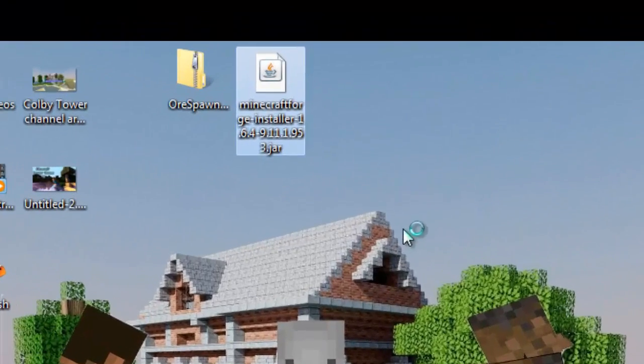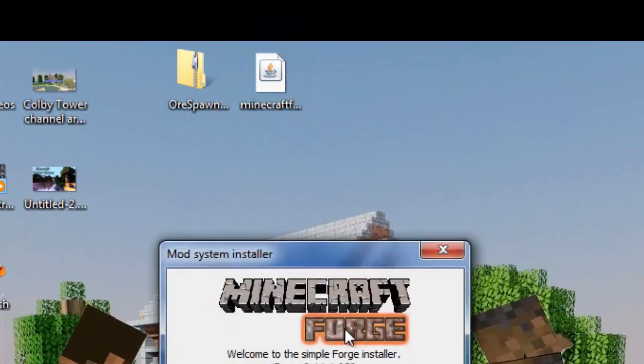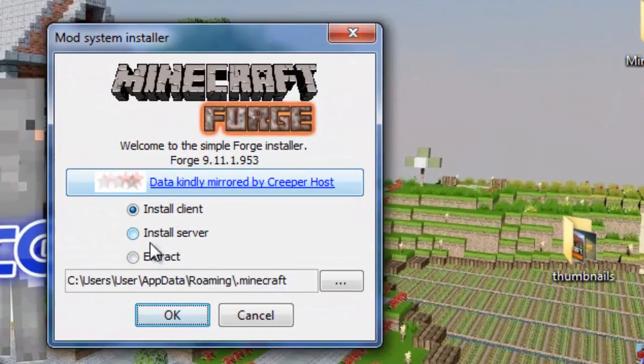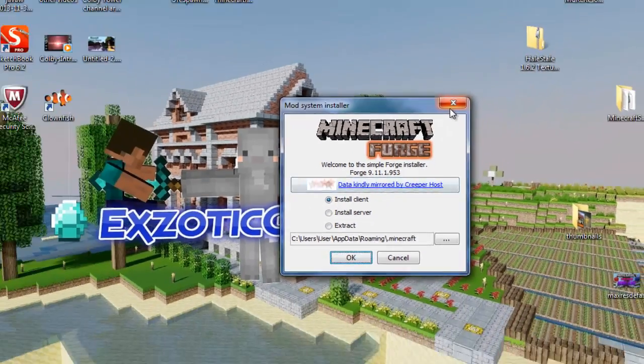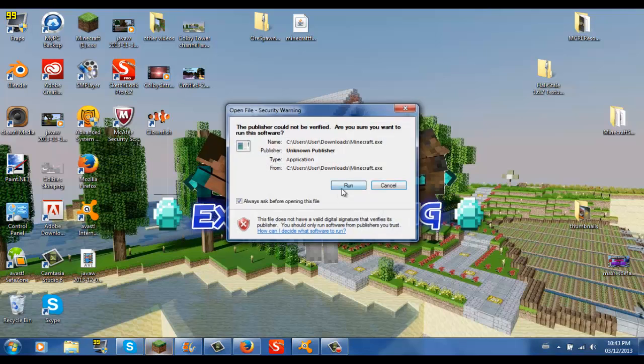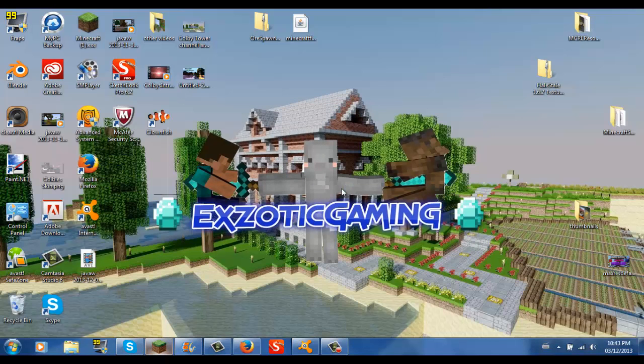Sorry for my mouse, it's kind of spamming out. But we want to double click on Forge and then this window is going to pop up. You want to select install client. Just hit OK — since I already have it installed — and it will install itself.